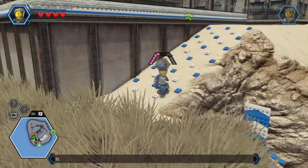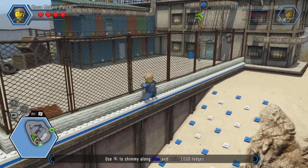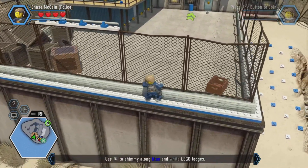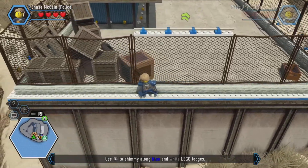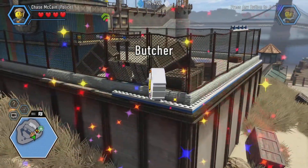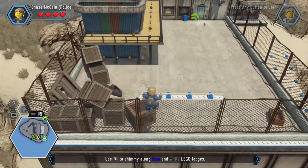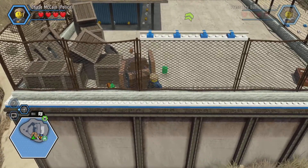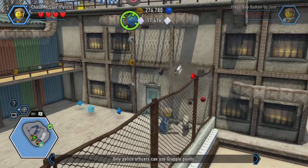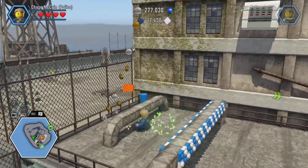Going back up. At the end of the platform I shimmy along the blue and white LEGO ledges — it's another disguise! That's what I saw shining. Butcher disguise unlocked! Getting through to the other side, I now need to put my grapple gun up to the top of that ledge — and we find another super brick!